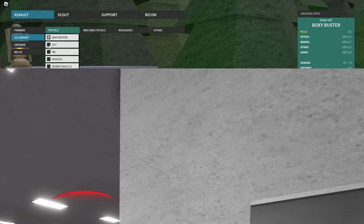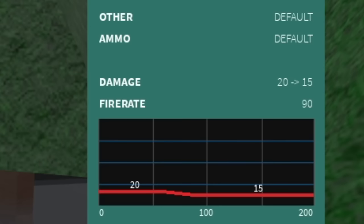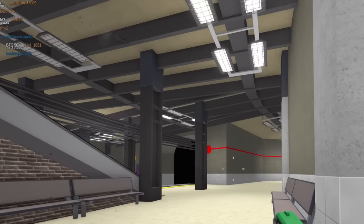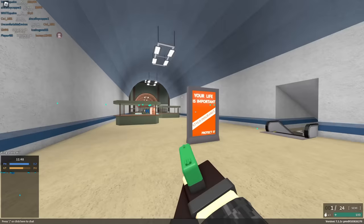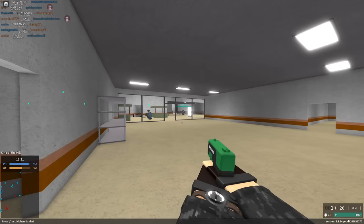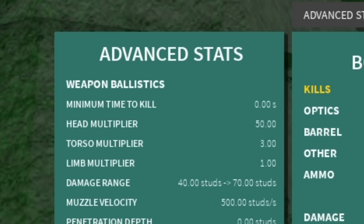Finally, here we are at the Boxy Buster. We're talking similar damage to the GB22 — it goes from 20 down to 15 on the GB22, to 25 down to 15 on the Boxy Buster. But it's the same general concept of a single fire weapon — you fire, you reload. And pretty much the whole premise of the Boxy Buster is it is a nerf gun, both in game and real life. This fires nerf darts, and the drop-off is very, very heavy. The only purpose for this is you kind of require headshots to get kills — we do have a 50x headshot multiplier, and a 3x torso multiplier.